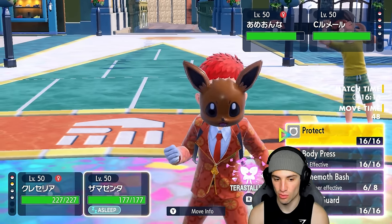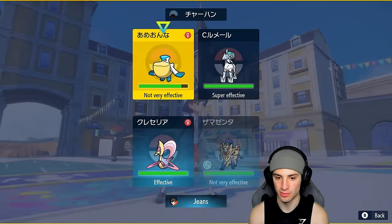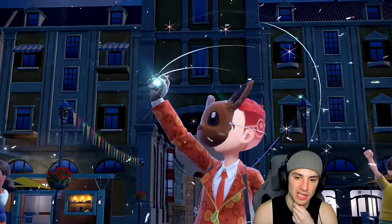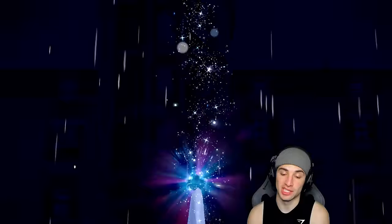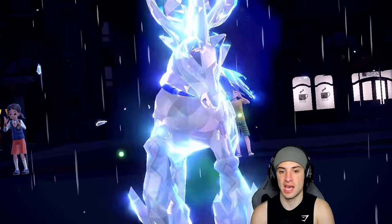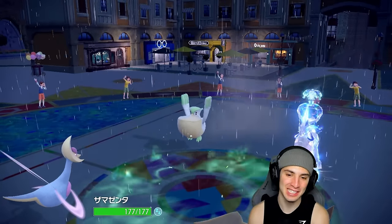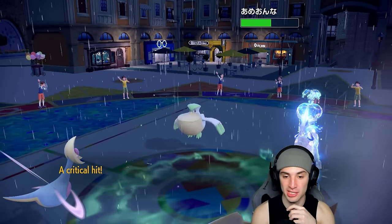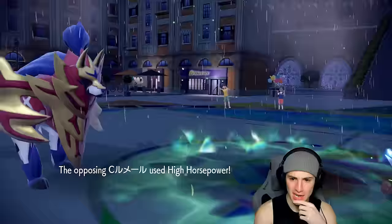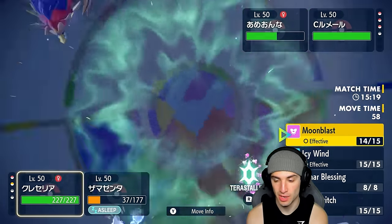With Zamazenta asleep, I don't like where we're sitting. We were looking so good, and then Amoongus lived on one HP — that was the turning point. Zamazenta has Fairy Tera so Moonblast can just fly into this slot. I go for Wide Guard to read a Glacial Lance, but I'd rather go for Behemoth Bash. They Terastallize, and Ice Rider Calyrex with Water Tera is pretty much going to win this match. I'm asleep for a third turn in a row — Moonblast flies, Weather Ball does damage. We soak with the defensive boost.